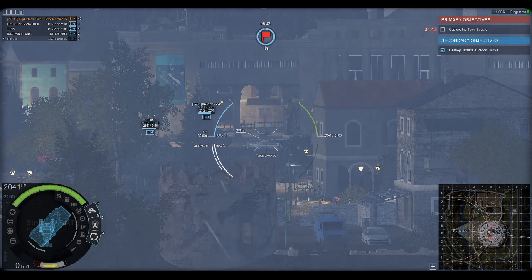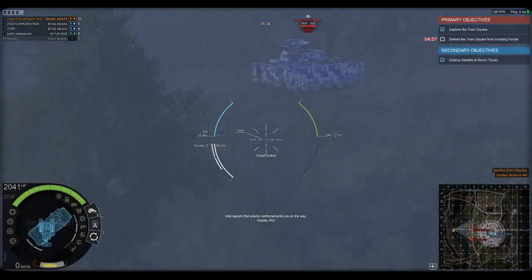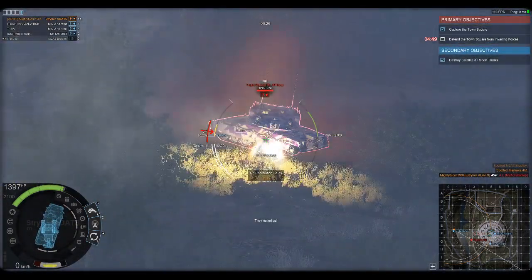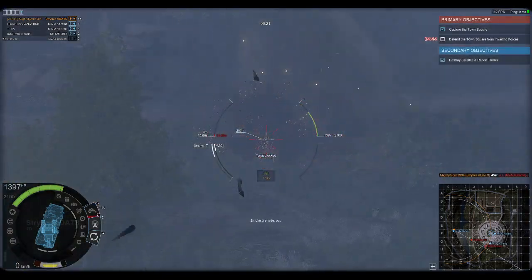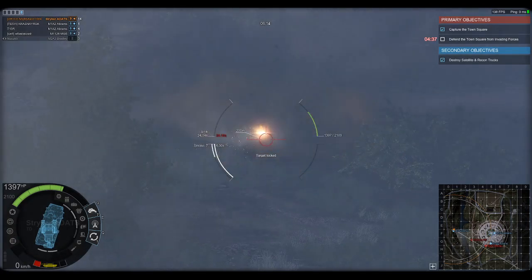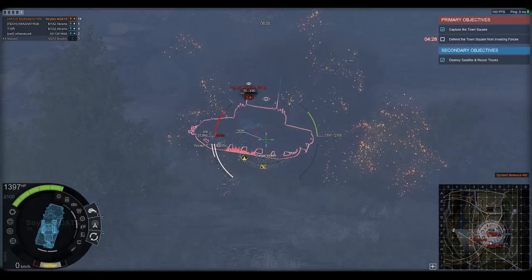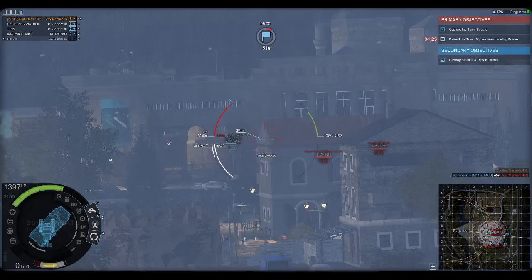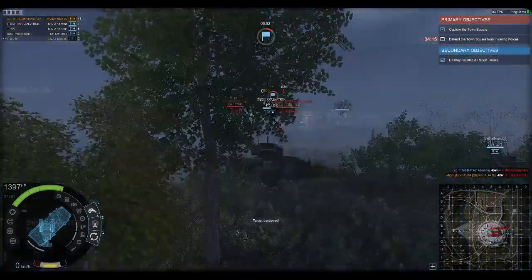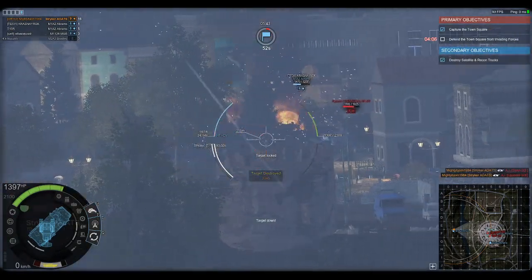We've got a full group of American vehicles here. We got some spots — going to launch on this Merkava, pop some smoke, and then switch to the rocket pods and start unloading those. I'm not really sure if these are penning, but some of them did penetrate. I would not count on all of them penetrating. Now loading up the guided missiles — one, two, and destroyed. Destroyed. That's what this vehicle does.